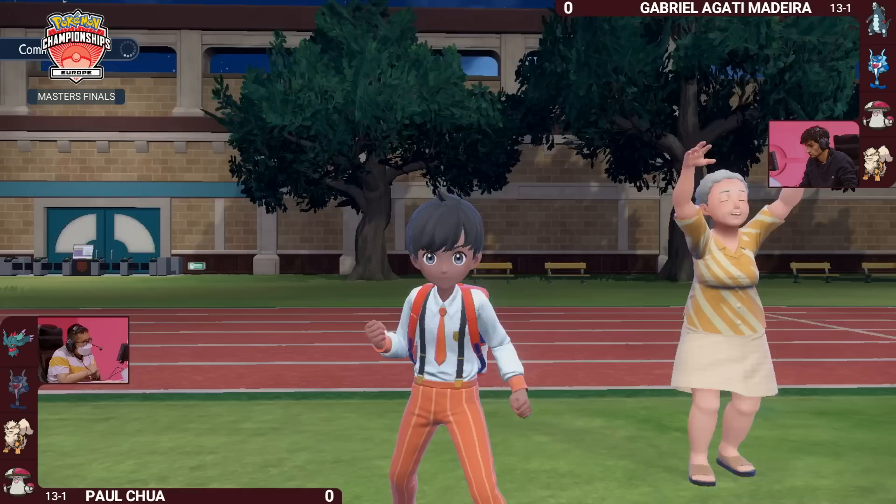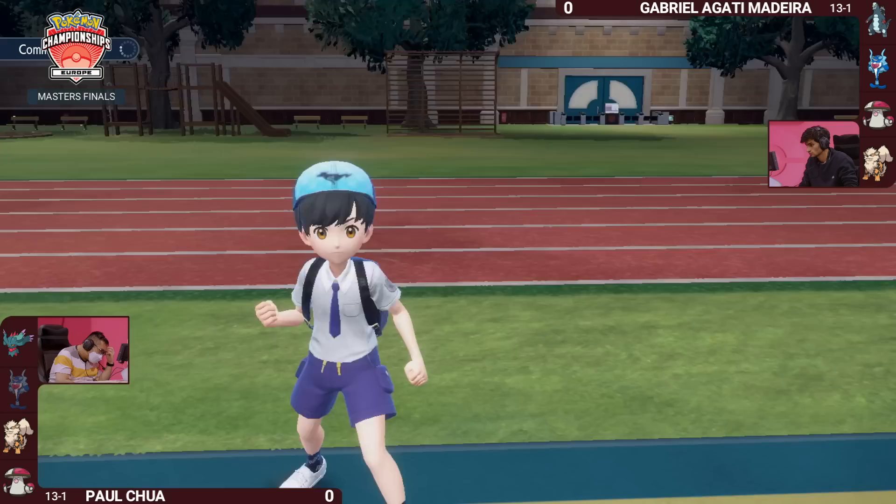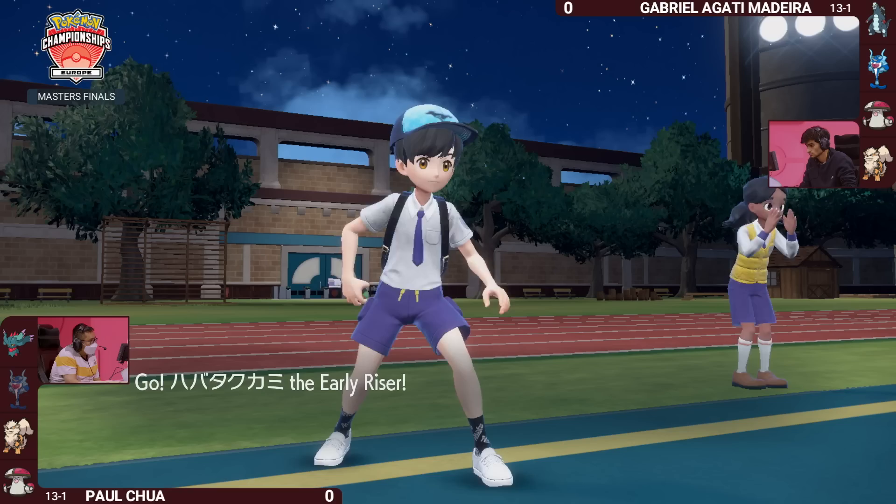It really feels like Paul has set himself up to have a better endgame now that Fluttermane has the opportunity to wake up, and there's a lot more pivot potential here because Paul's Amoongus is still at very full HP. The issue is that Palafin's sleep turns are ticking along — it's going to be able to get a solid KO with Wavecrash into that opposing Arcanine and deal good damage to the opposing Amoongus, being very disruptive.